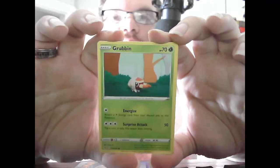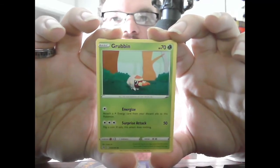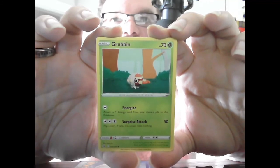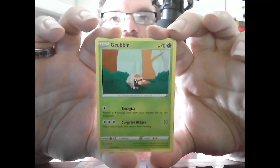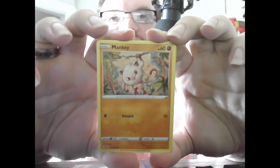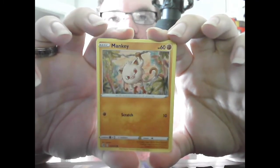Basic Grubbin, HP 70, Grass — Energize, attach an Electric Energy from your discard pile to this Pokemon. Surprise Attack 50 — flip a coin; if tails, the attack does nothing. The reason it's Electric Energy is because Grubbin actually evolves into an Electric type. Basic Mankey, HP 60, Fighting — Scratch 10.